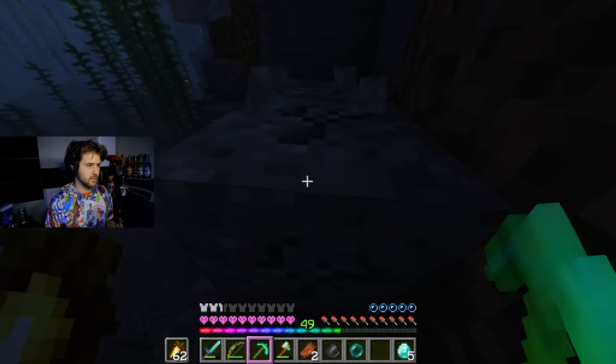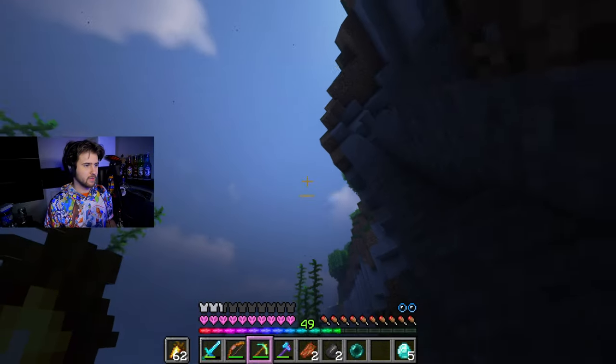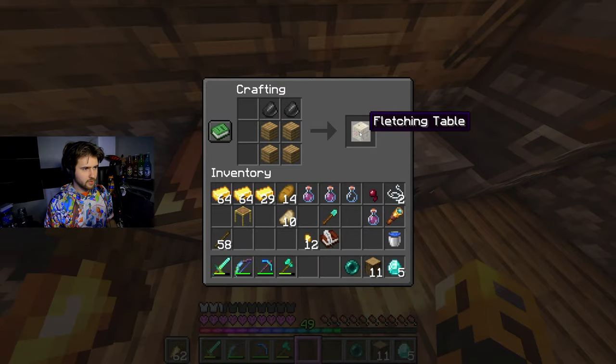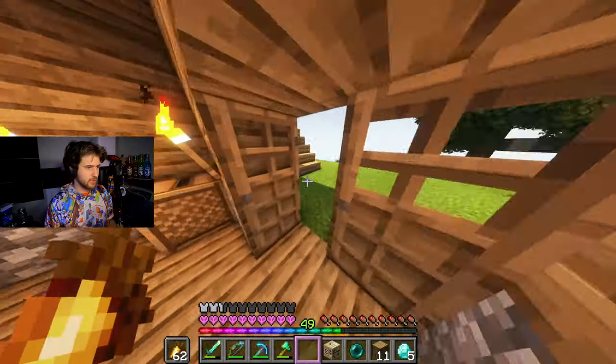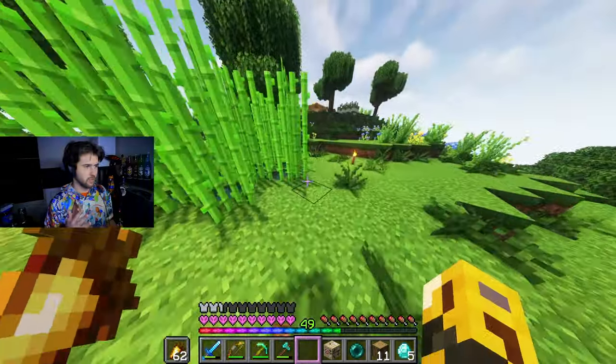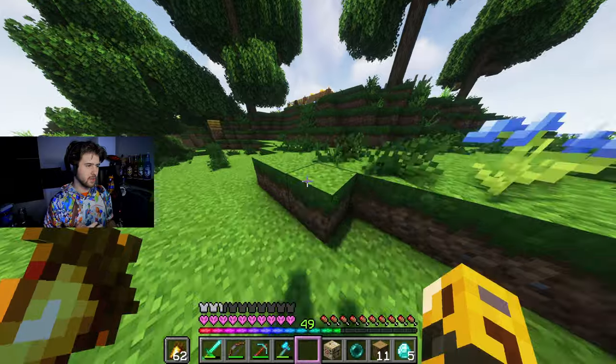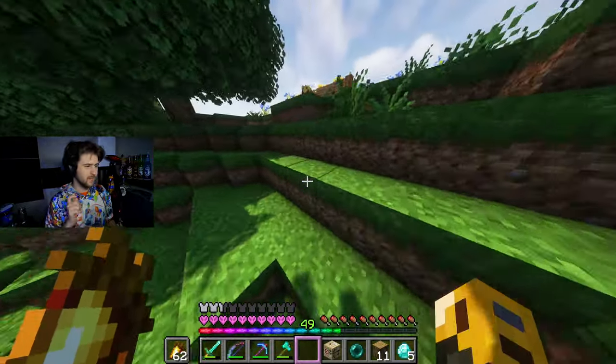We got some gravel in the ocean here, gonna steal a couple pieces — only really need two — so there we go, let's go back up. Let's create this fletching table, there we go. And I think the smartest thing to do would be getting mending on our armor so we don't have to worry about it in the future, get some protection, and I'm breaking later on, but mending right now, just so we can get a repair because I'm a bit naked at the moment.